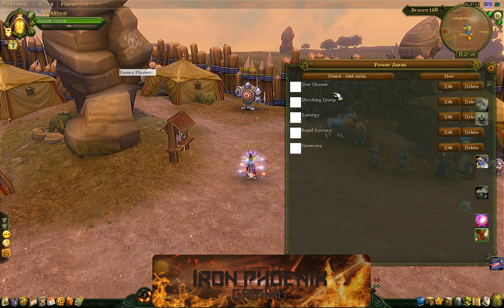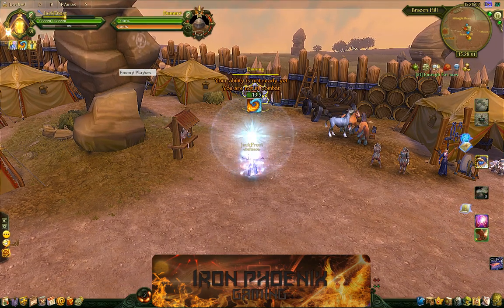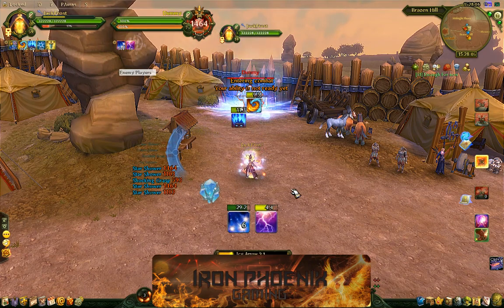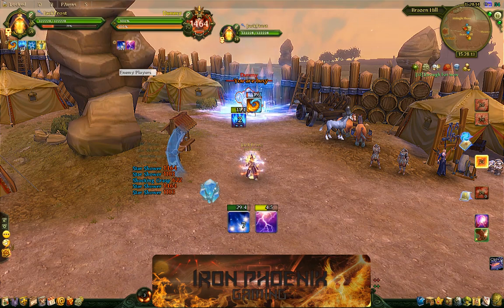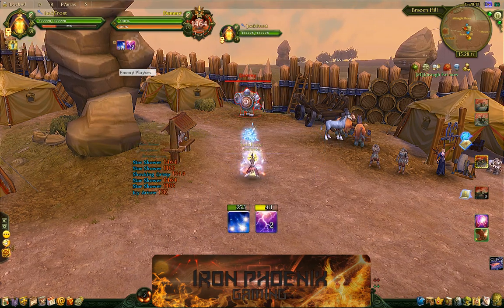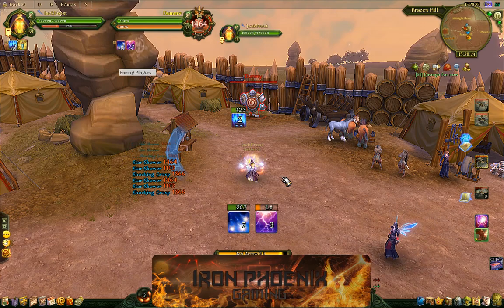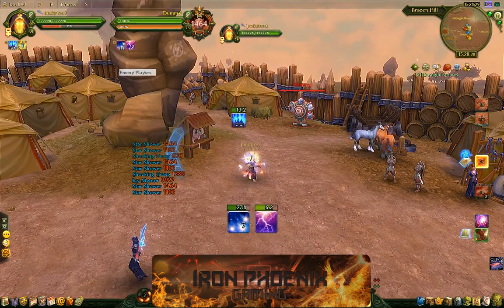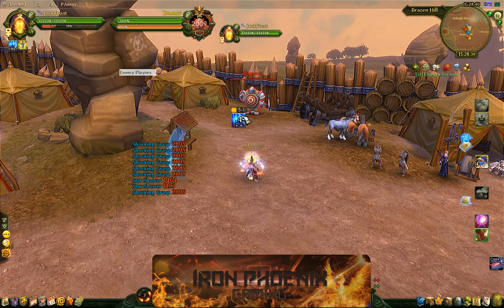These are the five buffs that I like to track on the Maze: Star Shower, Shock and Grasp, Synergy, Rapid Sorcery, and Harmony. Let me show you how they work. You can see I have four of the buffs up, and there should be a fifth one here in a bit. Anyways, that's pretty much how the buffs look. You can put them anywhere on your screen that you want — this is just what I prefer. I like to keep the two most important ones I'm tracking on the bottom in big icons, and then track three less important ones at the top of my character. I don't like to put them all at the bottom or top because it gets cluttered.